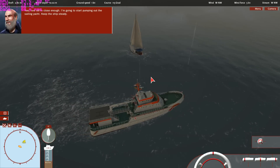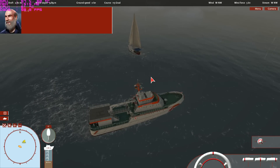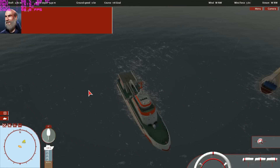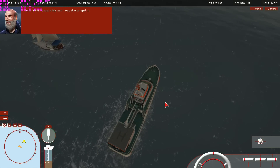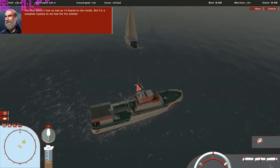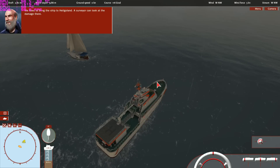I'm going to start pumping out the sailing yacht — keep the ship steady. I'll bring the hose out and check the damage. Done — it wasn't such a big leak. I was able to repair it. The ship doesn't look as bad as I'd feared on the inside. But it's a complete mystery to me how the fire started. We need to bring the ship to Heligoland so a surveyor can look at the damage there.